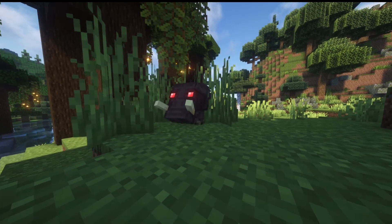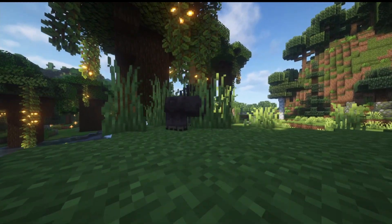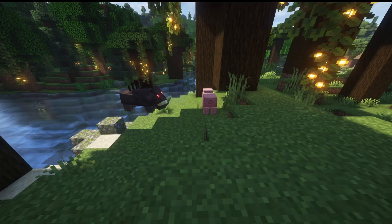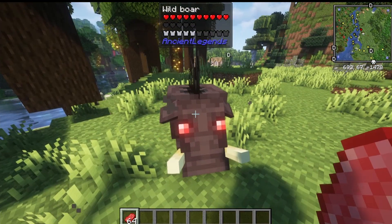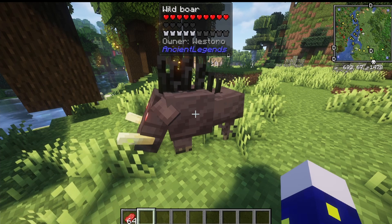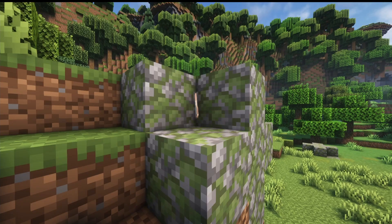Next we have the Wild Boar. This mob can spawn in almost any forest biome and is very hostile — it will attack you very rapidly. However, it has a one-quarter chance to not be hostile at all. This mob will also attack other animals. You can actually tame the boar using any kind of meat, and once tamed, it can be healed with any kind of meat. It has 15 hearts and when killed will drop leather, raw pork chops, fur, or even tusks.